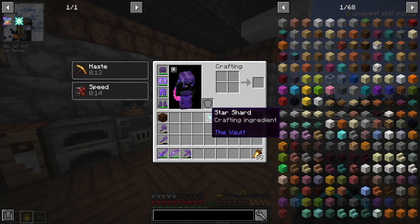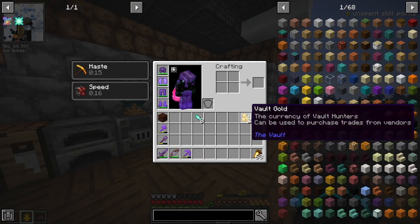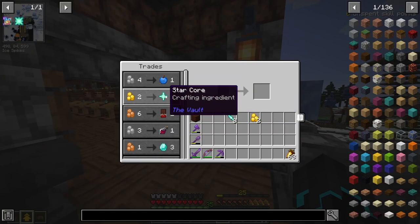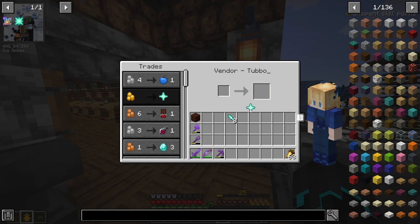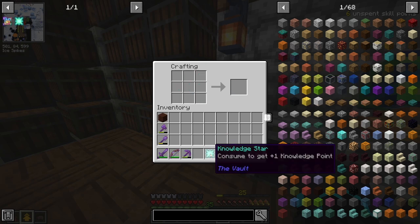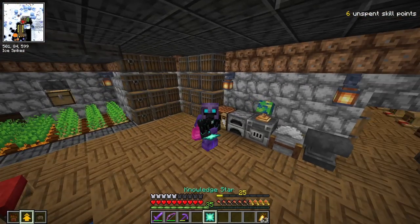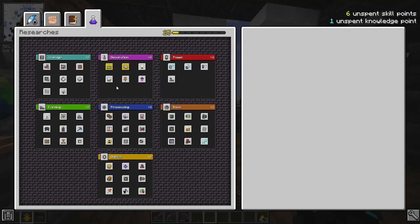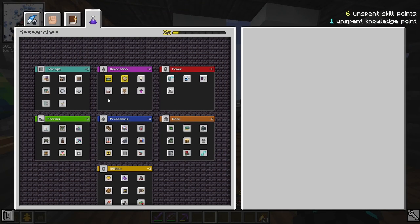Now, before we go ahead and do that, in my inventory I have eight star shards and two vault gold, which I'm going to go right over here to the trades and buy from Tubbo a star core. Now it's sold out. But with that, we are now able to make our third knowledge star, which I'm going to go ahead and use. Now in the research screen, we have a few options.